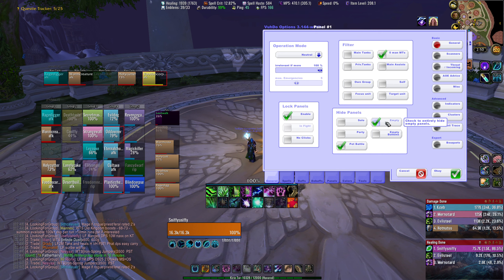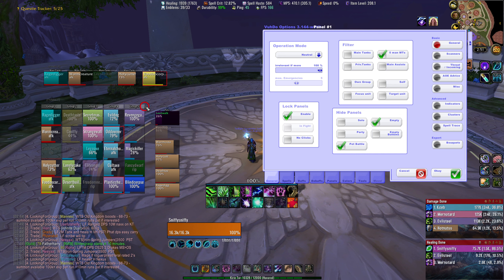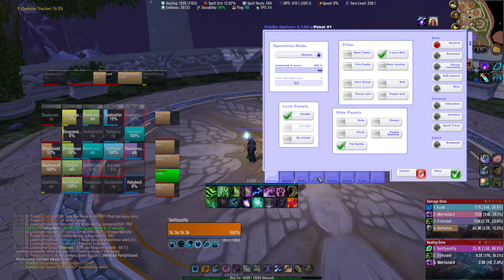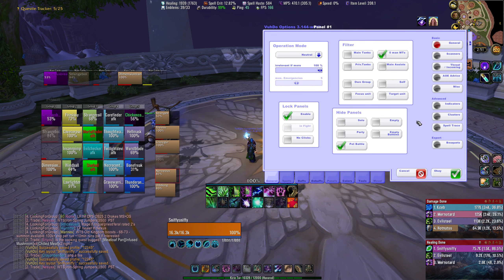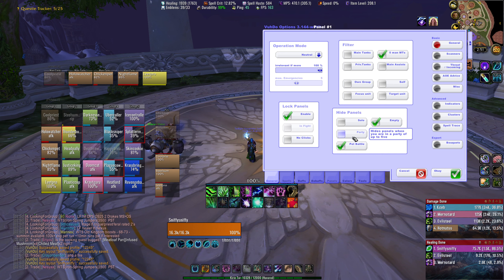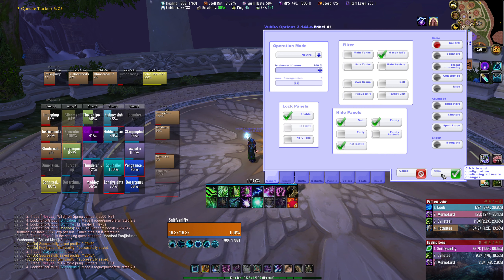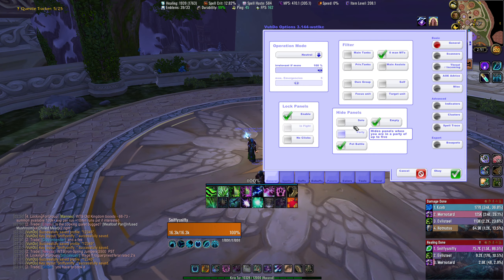Hide panels while empty means if there's nobody to fill up groups 2 through 5, it's not going to show those empty groups. If I have 15 people I'll have groups 1, 2, and 3, then it won't load group 4 and 5. If you uncheck this it'll show those empty panels no matter what. Parties — hide panels when you're in a party of up to 5. Hide panels when you're by yourself — if you're solo questing, you can check solo and it'll just disappear. I unchecked that because I like having it up all the time, but you can hide it when solo.